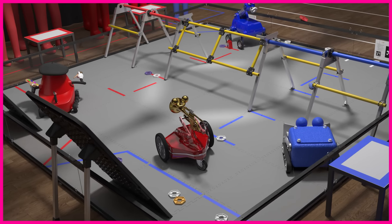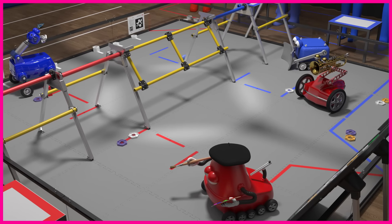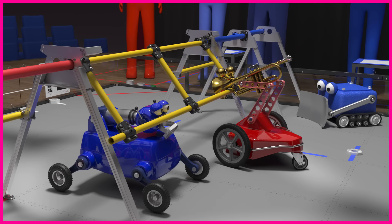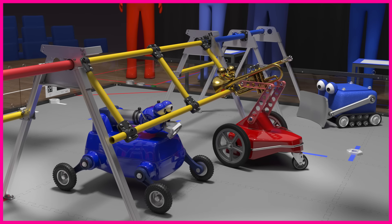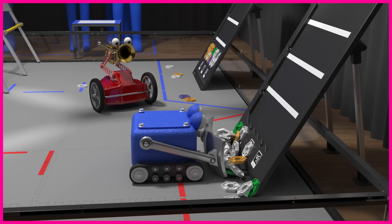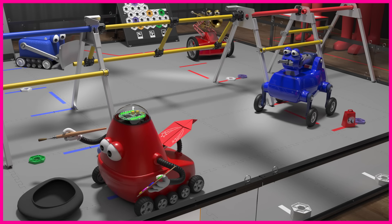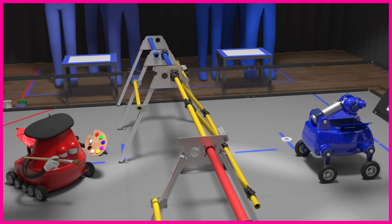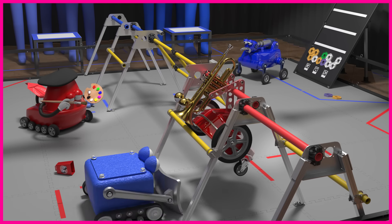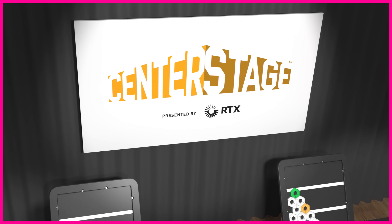There are many ways to score in Center Stage, but there are also rules that if not followed will deduct points from your alliance. Robots may not limit the upward motion of the stage door. Robots may not de-score pixels from the opposing alliance's backdrop. Intentionally damaging another robot is not allowed. A robot may not affect the flight of an opposing alliance's drone, and a robot may not make contact with an opponent suspended from the truss.